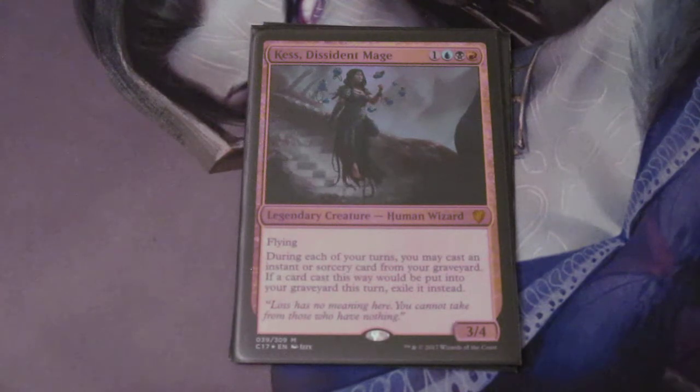Kess, Dissident Mage is a pretty new threat to the competitive environment. She's just a very scary contender when it comes to any kind of Grixis control-ish deck or any high tide variant or turns combo deck.